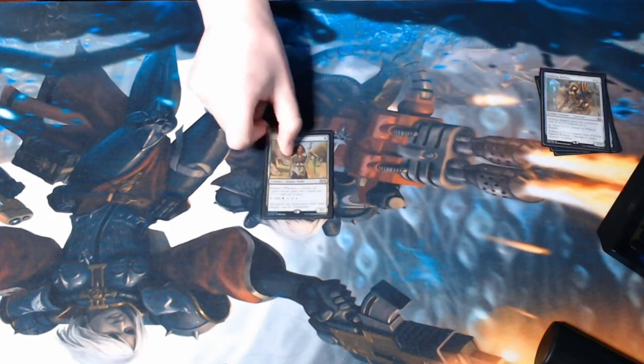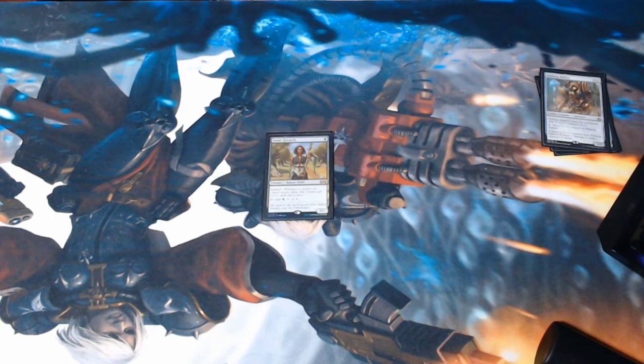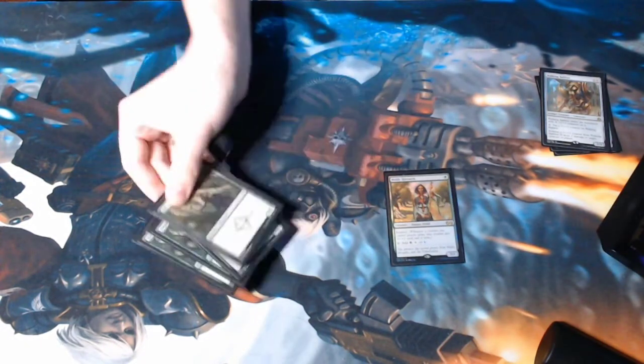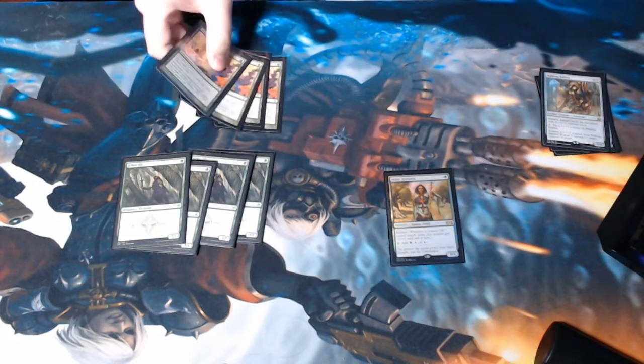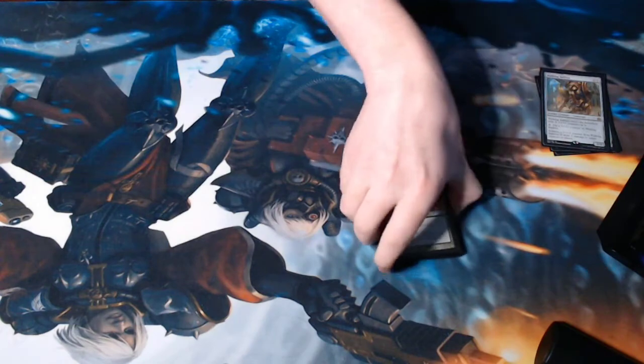For mana ramp, there's one Orzhov Champion and one Noble Hierarch. Exalted is just fine — it makes beaters bigger and helps mana ramp in both relevant colors, green and white. The blue doesn't matter; no Heliod deck is running blue. Additionally, there are four copies of Arbor Elf, which obviously combo with the four copies of Utopia Sprawl. This provides the turn-two Collected Company, which is feared. If you see a turn-two Collected Company and can't do anything about it, most of the time you're just about to lose the game.